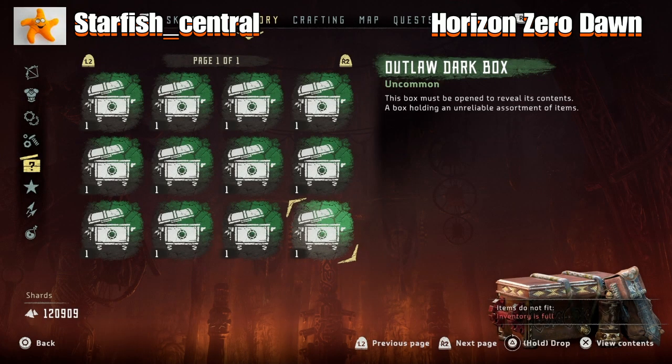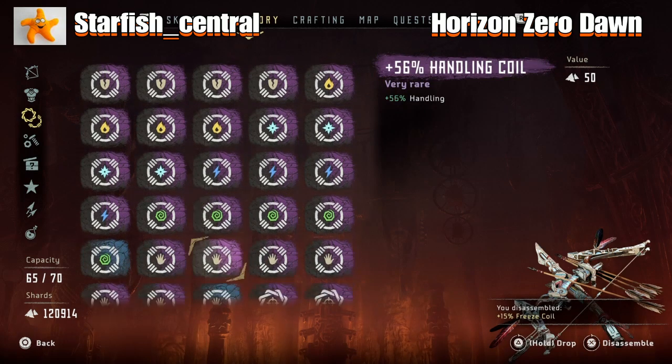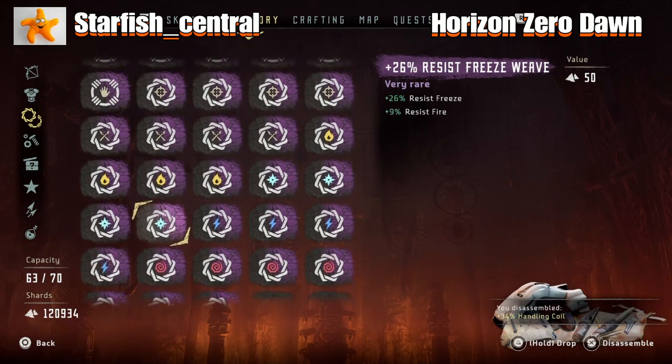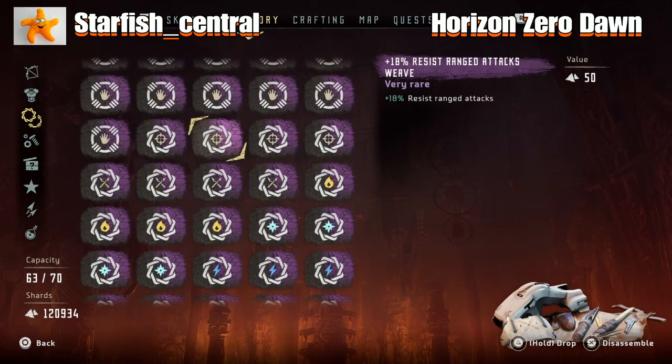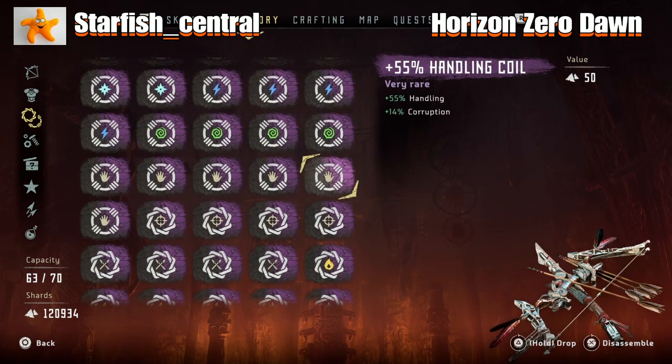I'll disassemble some of these — I've got loads of spare mods in those boxes. Disassemble all the green and blue ones because we don't really want those. I tend to keep around four of each different type of modification, because you do have a maximum limit of 70 modifications. What I've done is kept all my blue weapons and used them to store extra modifications — another handy tip. Although I have recently taken all the modifications off and sold those blue weapons.